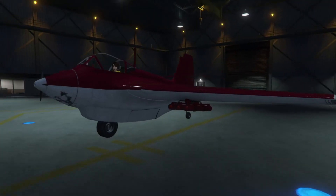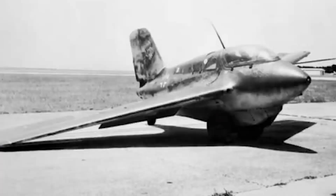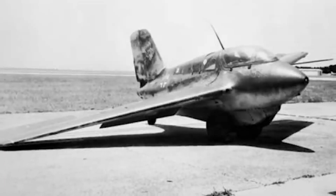The LF-22 Starling was based on the Messerschmitt ME-163 Comet. It was primarily operated during World War II by the Luftwaffe, which held its allegiance to Adolf Hitler. Its first flight took place on September 1st, 1941, and it became operational in war in 1944.